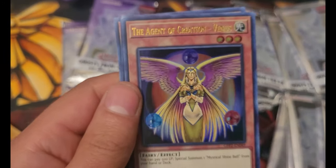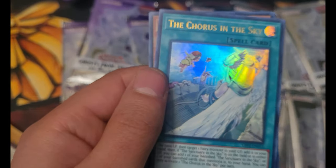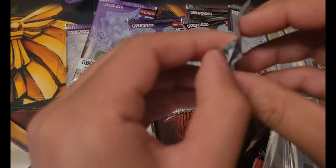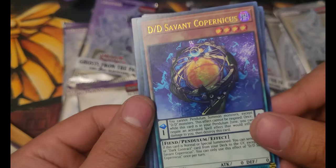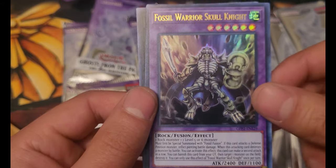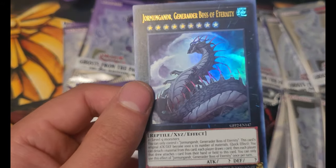Proxy Horse, The Agent of Creation Venus, Reptia Egg, The Chorus in the Sky, and The Agent of Entropy Uranus. DD Savant Copernicus, Heavenly Dragon Circle, Fossil Warrior Skullmite, Doom Knight Balderach, and Another U Army.